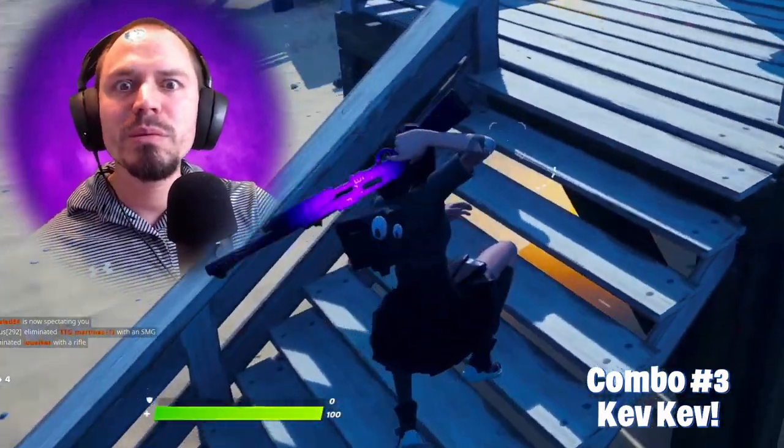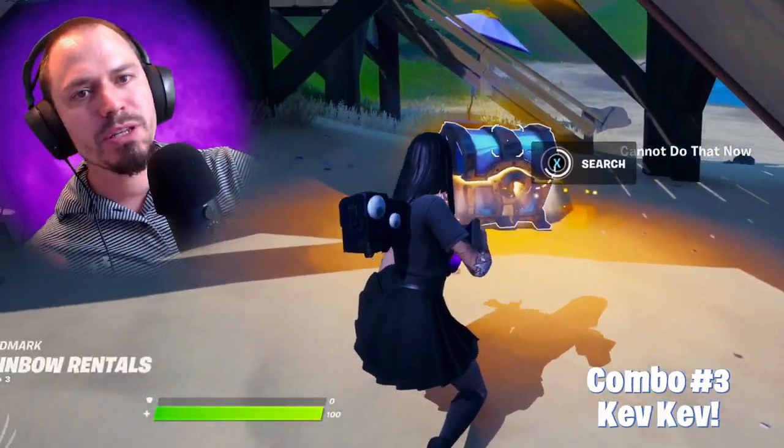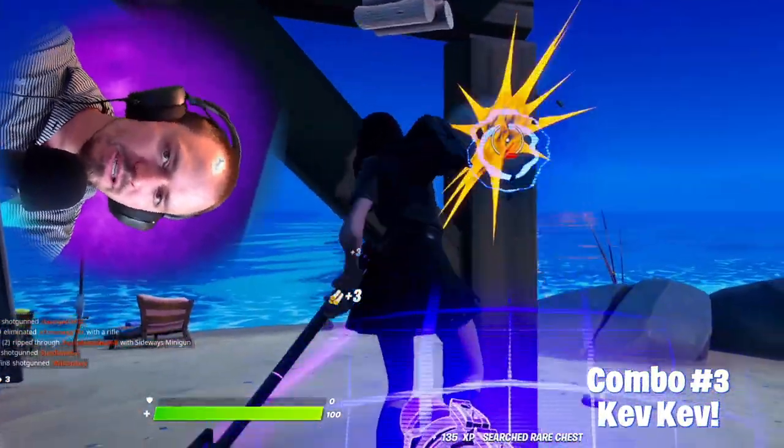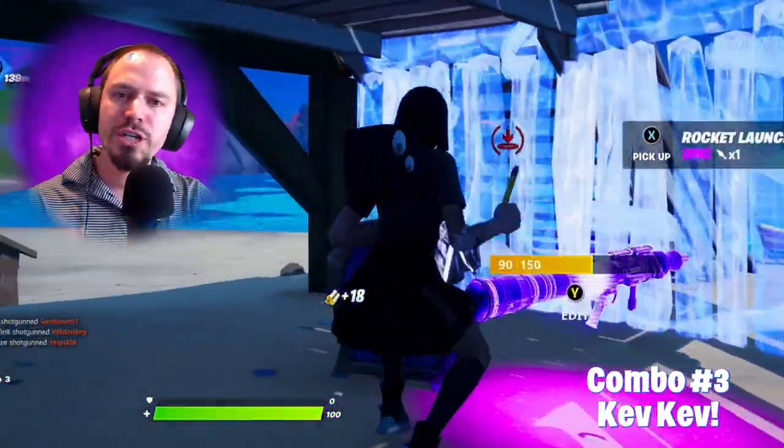Now we're going with combo number 3 — it's Kevin the Cube. Who doesn't like Kevin the Cube? It was natural to create a combo for it. Just a heads up though: the main color in this combo is not purple. The general intention was to have a dark or black vibe with some really subtle shades of purple.